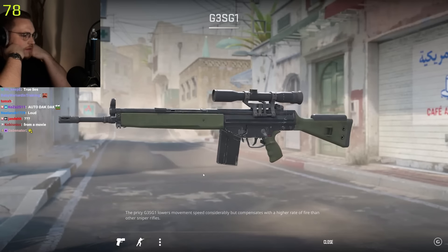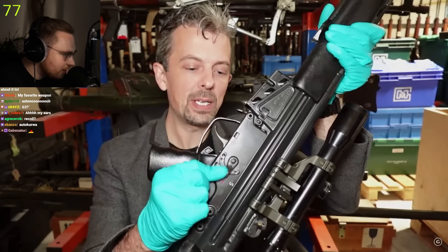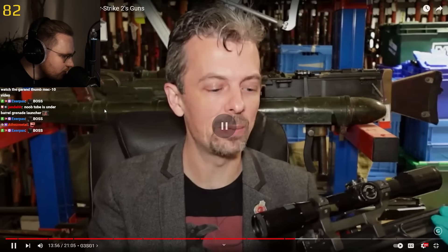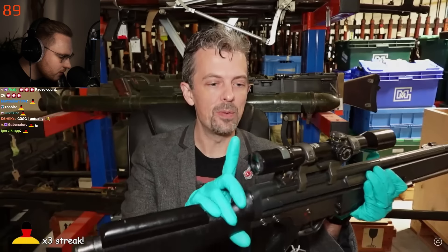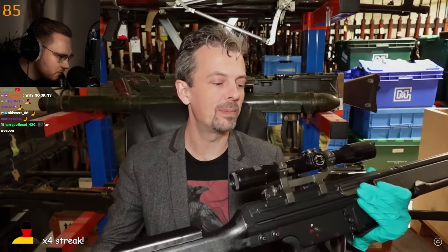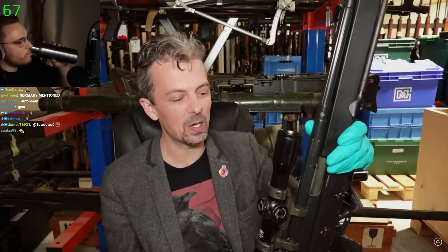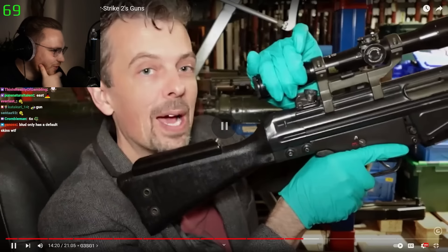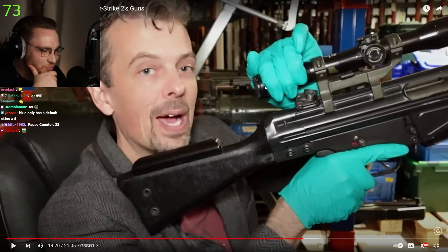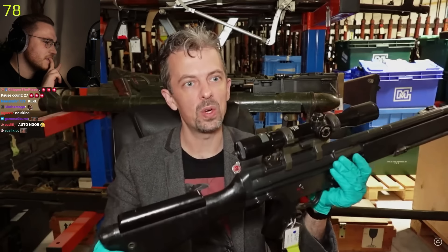Why is it so loud? Not seeing anything wrong per se — it looks good. The G3SG1 is in fact a G3 FS, retaining its automatic fire capability. SEF — which is German for safe, semi, and also full-auto. It has a reasonable power scope; this 70s-vintage rifle has a Zeiss 1.5 to 6 power variable, which is quite funny. Even in real life it looks like a noob gun. This is one of the first low-power variable optics — making perfect sense for a police marksman's rifle.